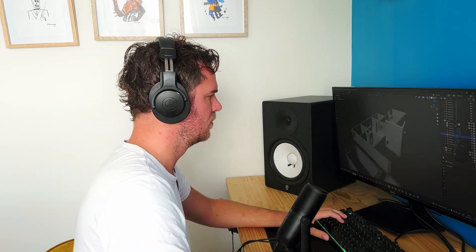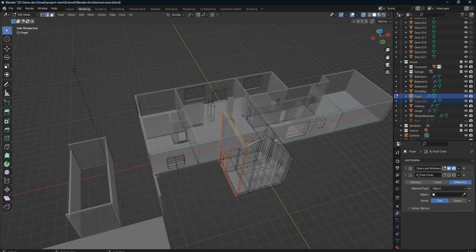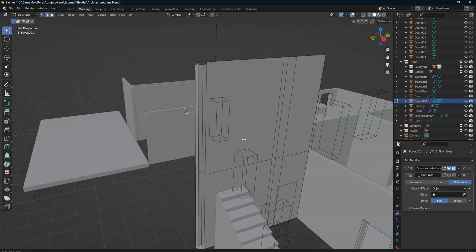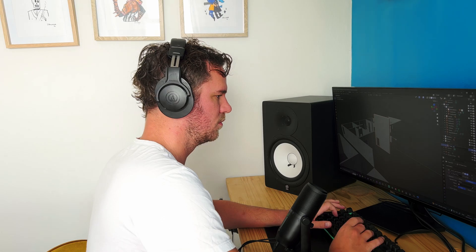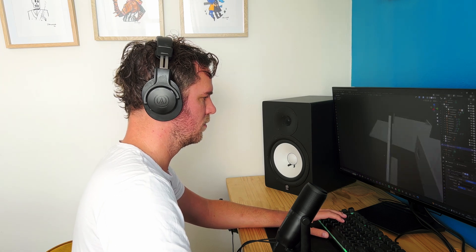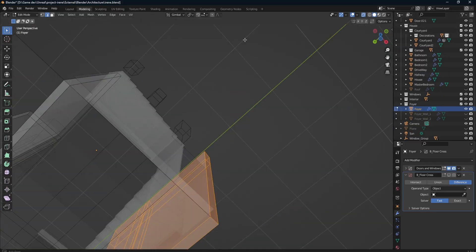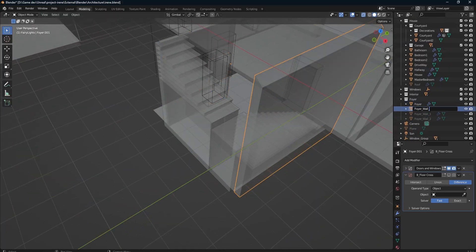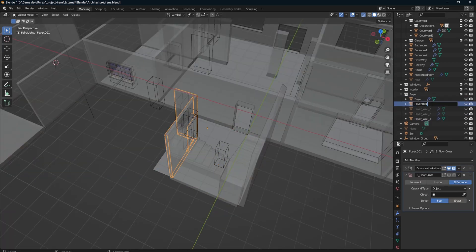I'm starting off by going into Blender and ripping the walls apart — going into every single asset and splitting it out. This is taking quite a bit of time but it's so worth it because it's going to save me a lot of time in the future. Just to recap, this game is a puzzle adventure game and this house is the main setting, so I need to pay special attention to make sure this is absolutely right. I'm going for utter realism.